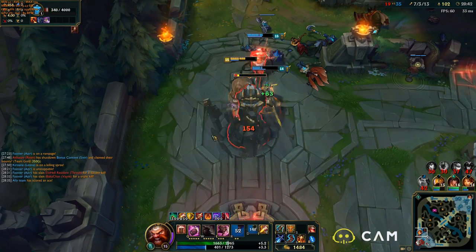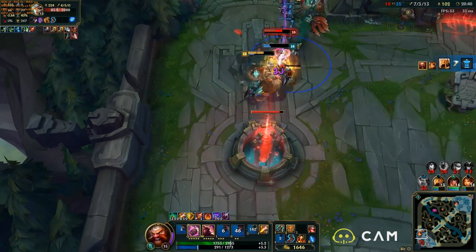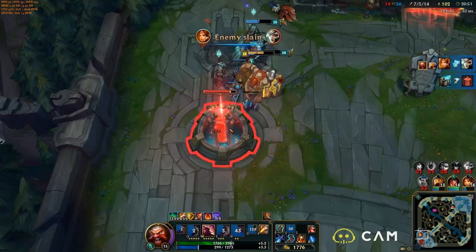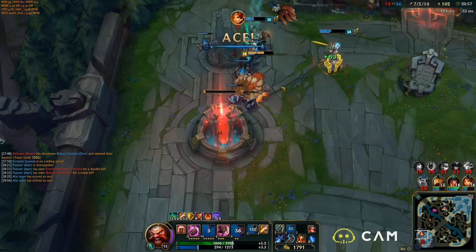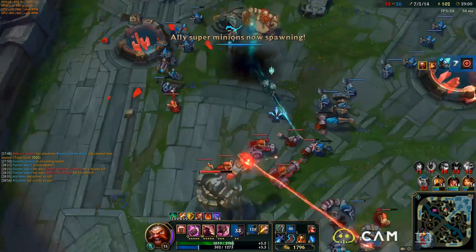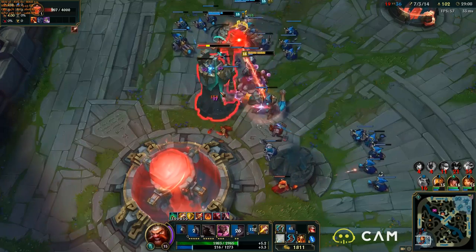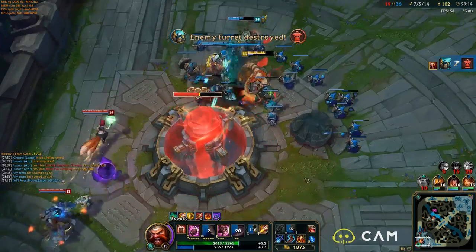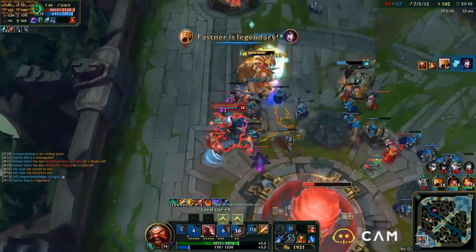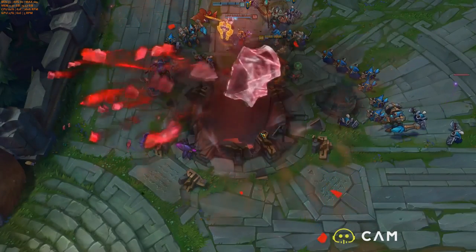A combination of Gragas and Leona is quite good in fights, as long as you don't disperse people as she's ulting — between the two of you, tons of CC. One other thing to talk about build-wise: after Iceborne Gauntlet, another item to get next would be Spirit Visage. This is going to increase your healing and give you the magic resist you'll probably need at that point in the game. It's going to increase that 4% of your maximum health instantly on your Happy Hour passive. Pick that up and you're going to have a great time with Gragas. Just make sure you gank with him early — he is so impactful and very, very good. I hope this helps you; if you have any questions, leave them down below in the comments, and I'll see all of you in the next build video.